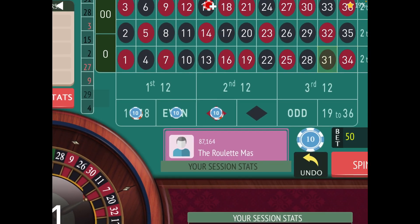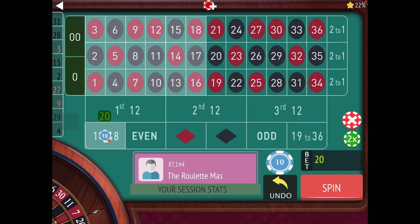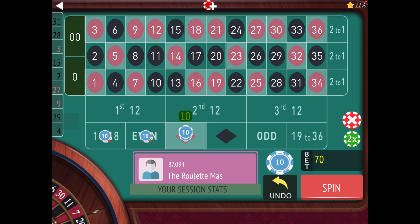31 black. I think we lost all of them on that one. So counting back: 1 to 18 is two away, so that's $40. Even is one away, so that's $20. And red is two away, so that's $40. No more bets.